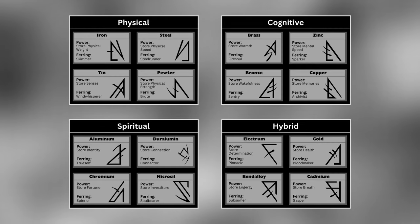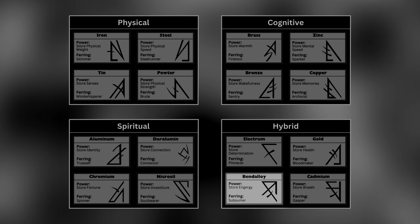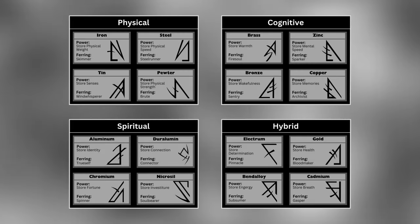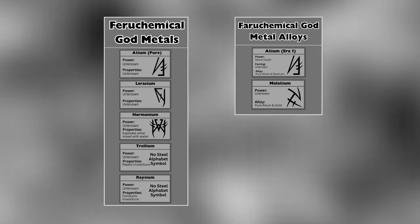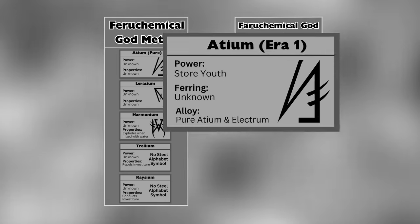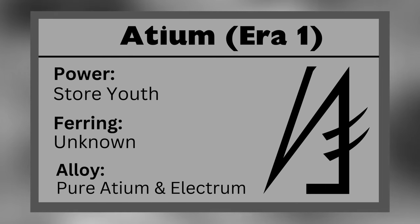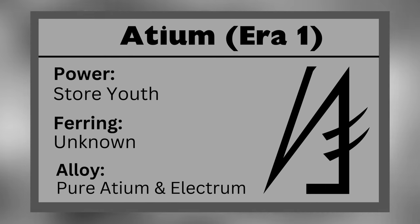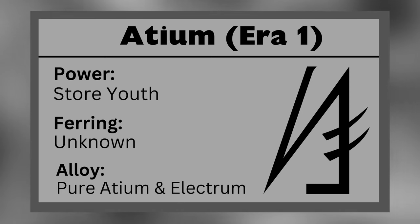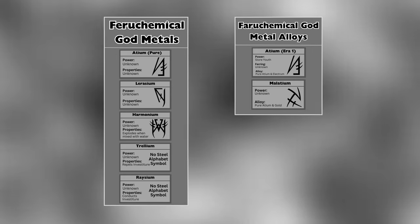Those are all 16 Feruchemical metals. There are also god metals made from the pure investiture of the various Shards, but we only know the Feruchemical properties of atium from Mistborn Era 1 — which is actually an alloy of pure atium and electrum. A Feruchemist can use that metal to store youth, aging while actively storing and then tapping that reserve to become younger. If that Feruchemist can also Allomantically burn atium, they could compound their reserve to live for hundreds of years. The Feruchemical properties of all the other god metals are currently unknown.